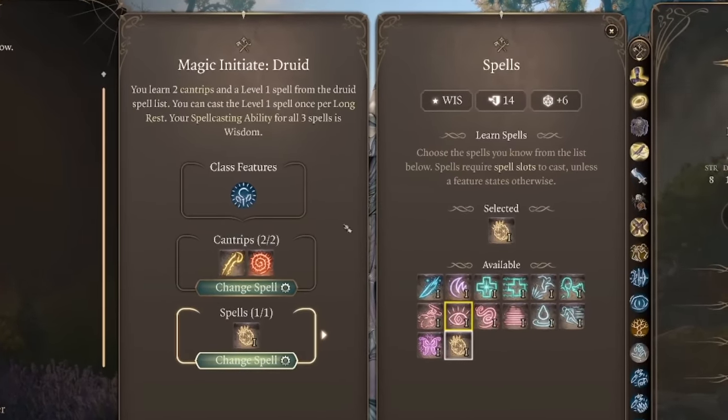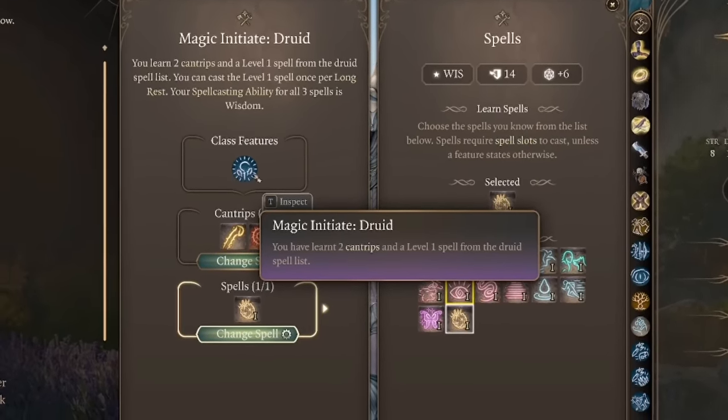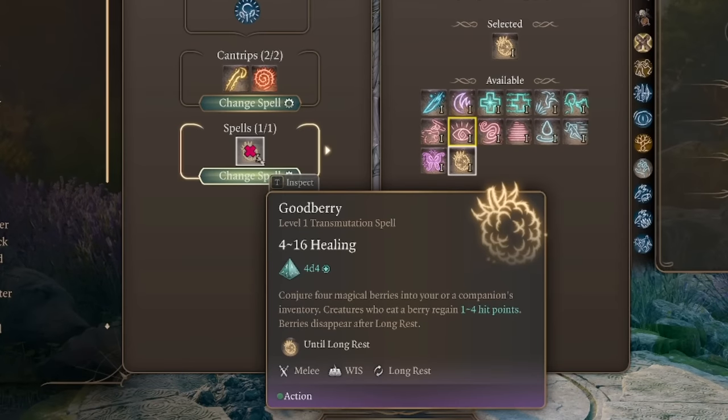Let's move on to number five: Magic Initiate Druid plus Life Cleric. Magic Initiate Druid allows you to learn two cantrips and a level one spell from the Druid spell list. You can cast the level one spell once per long rest, and your spellcasting ability for all three spells is Wisdom. This is great for a Life Cleric because the Disciple of Life subclass feature grants increased healing on each Goodberry — so instead of 1d4 per berry, it's 1d4 plus 3, making it the best way to get health back outside of combat other than a short rest.